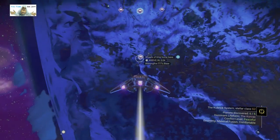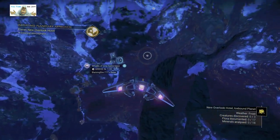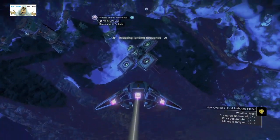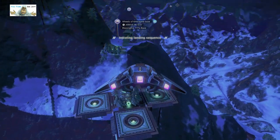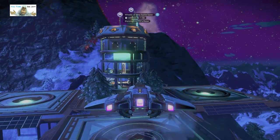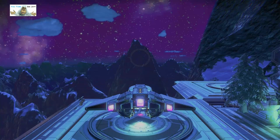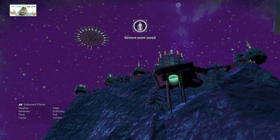This is the second base on this planet — base computer. Right, let's get landed. You can see blazing fire. Obviously it's always nighttime when I land, so we're gonna have to wait till morning. But there you can see the lights, so look at it in the dark anyway — we have lights.